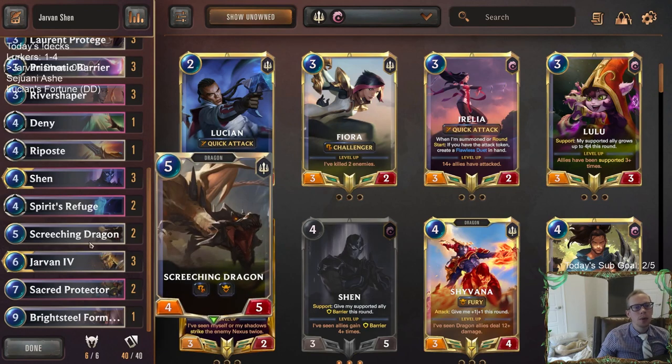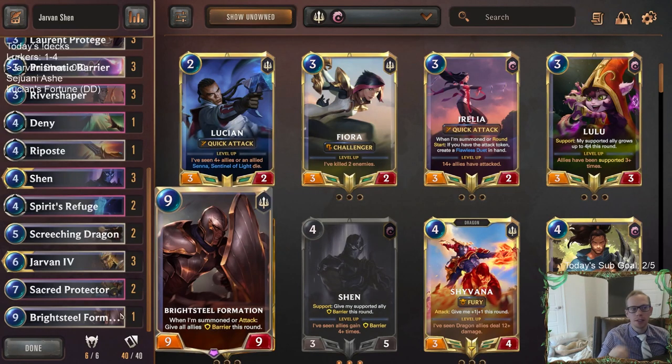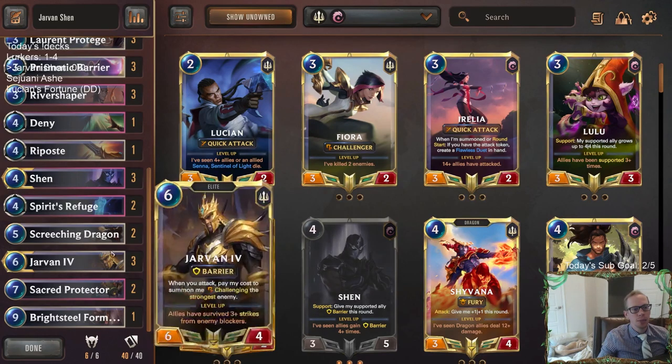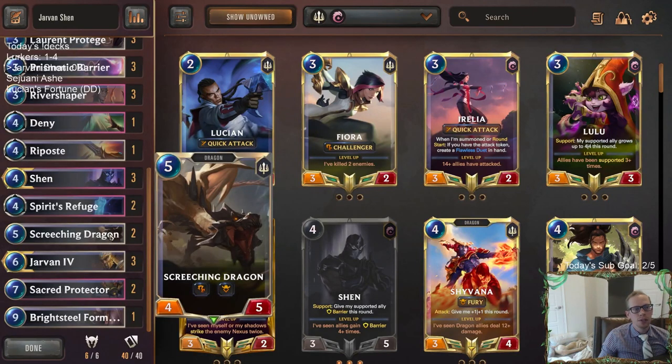Screeching Dragon doesn't line up quite as well against those, because too many times Screeching Dragon tries to challenge Ruin Runner and they use the plus-three plus-one pump spell and keep their Ruin Runner alive. That's a mess. So we only got two Screeching Dragons because we have this other top end — Sacred Protector, Brightsteel Formation, and Jarvan is really expensive. I just couldn't have too much top end.